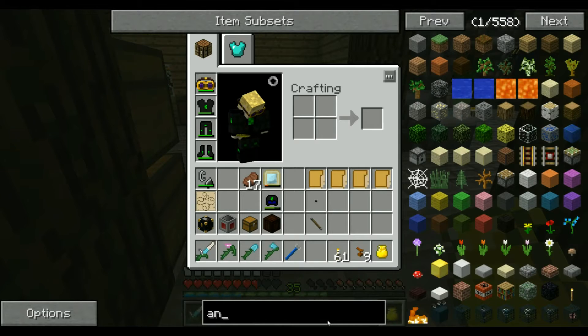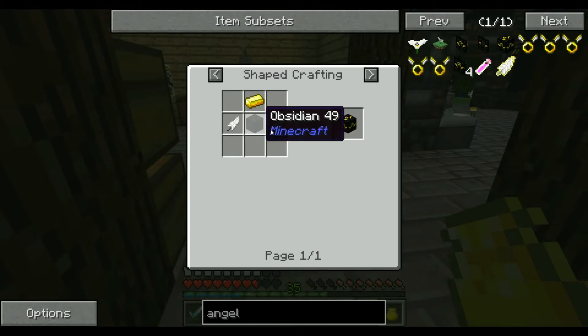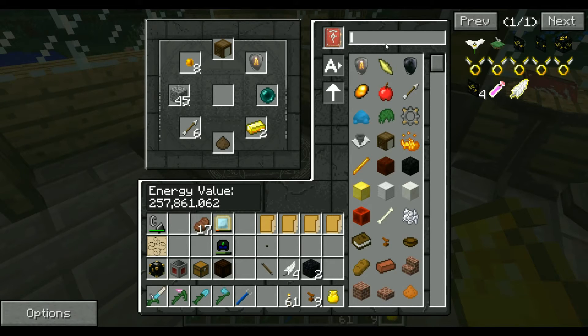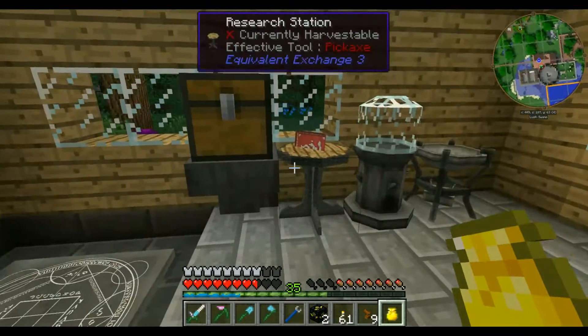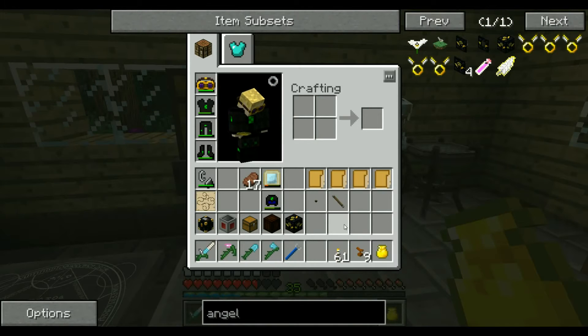The angel block recipe uses feathers, obsidian, and gold. Two feathers and gold — one obsidian. I've got two gold there. Let's craft that. Yes, we can learn that. Okay, we're looking good.